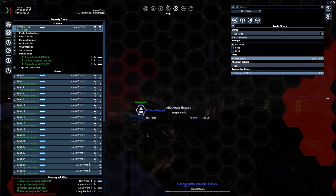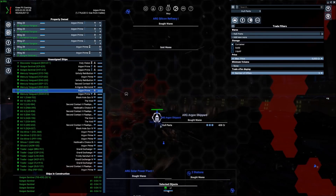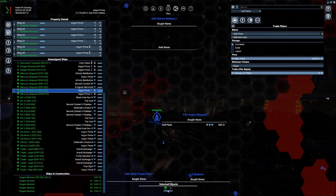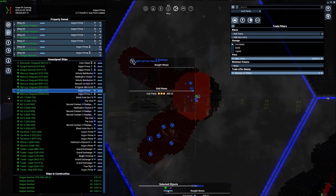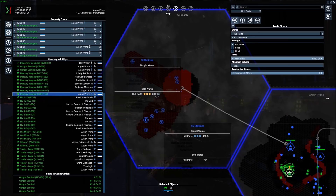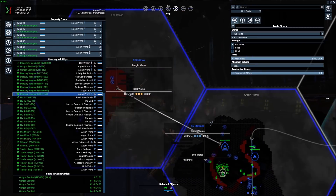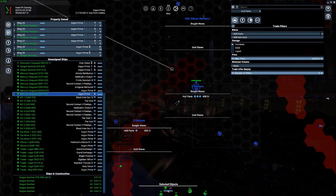I started setting up — I took over four or five of my own traders and manually set up trades between the shipyard and wherever I could get hull parts. There's a great hull part factory here and another right over here in the reach, so I've been able to find quite a bit of parts there. Only 303 for hull parts versus 408, so you'd think that's a pretty good trade percentage-wise for the money you're going to make, but it wasn't really happening a whole lot.